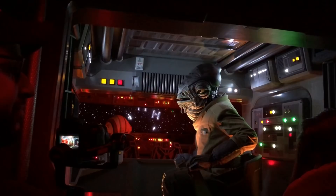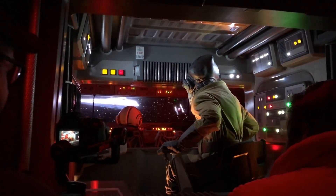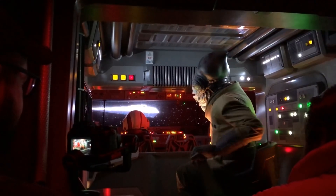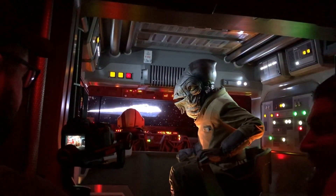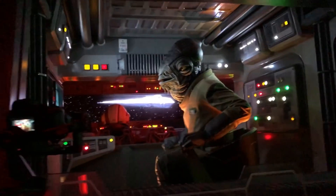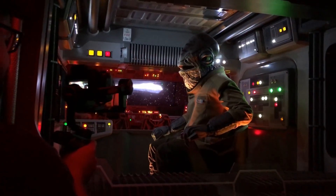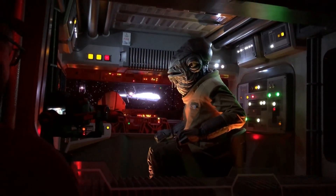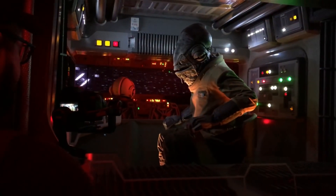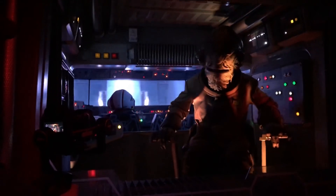Beck tries to jump the transport clear, but it's too late — caught in the tractor beam. A First Order officer hails the vessel TR-141, ordering them to identify themselves and prepare to be boarded. Beck warns the recruits: 'They'll want the location of our secret base. Tell them nothing. The future of the resistance is at stake.' A bad feeling settles in as the First Order orders shields down and prepares to board.